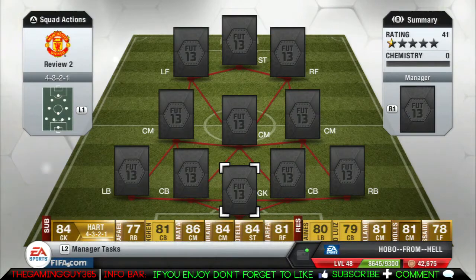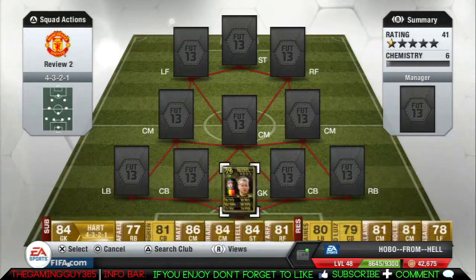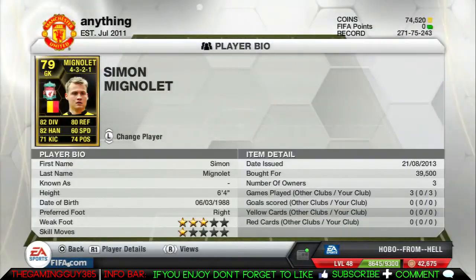Hey, what is going on there, YouTube? This is GameGuard365, and I'm bringing you my Simon Mignolet review — the goalkeeper who has just transferred to Liverpool. This is his 79-rated in-form card. His good stats are his 82 diving, 82 or 83 handling, and 60 speed. He costs at the moment between 30 and 45k, and he's 6 foot 4.